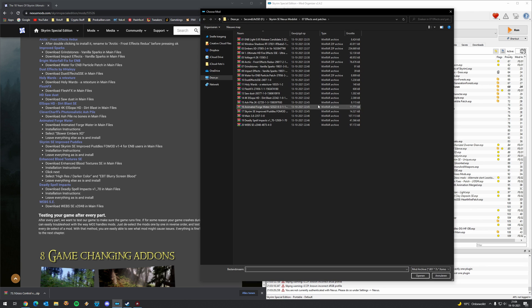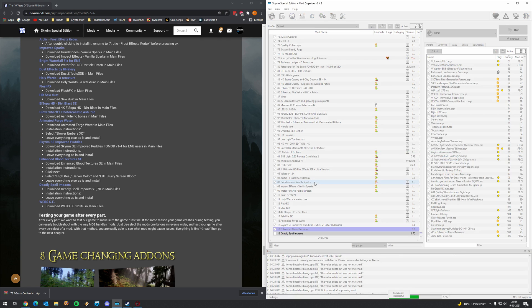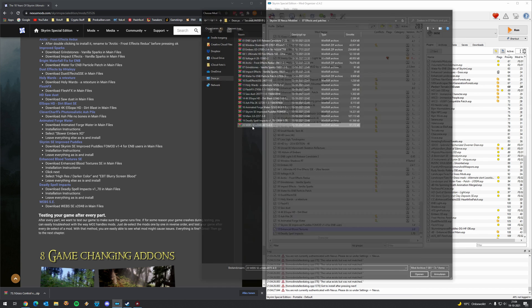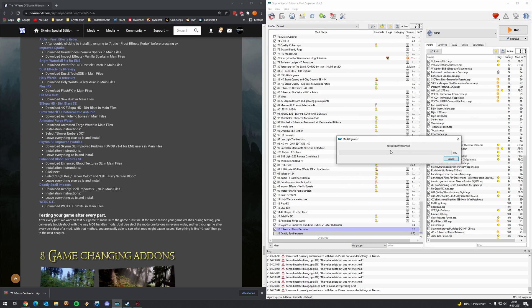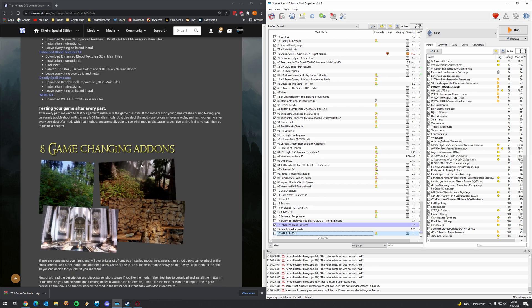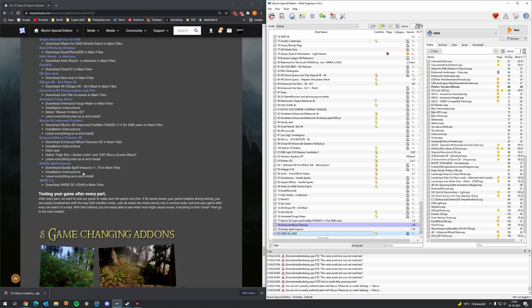Enhanced Blood Textures done. Then we have Deadly Spell Impacts — click on install, the default one is great. Go to Webs SE. That's it for this part. It was pretty short for the ones who are not able to run the game-changing add-ons — this will be the end.